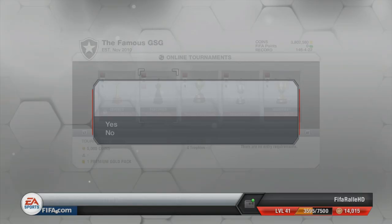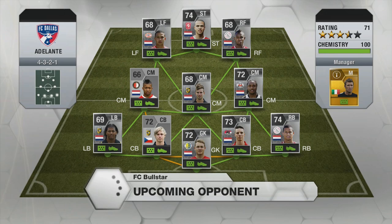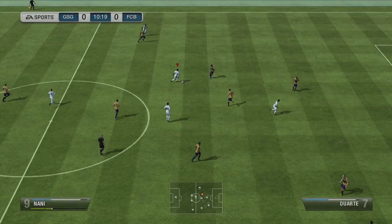Hey guys, it's FIFA Rally here, and welcome to episode 32 of Let's FIFA 13. We start this episode off by going into the Spring Classic Tournament. There's 5,000 coins to get and a premium gold pack as well, so not too bad stuff to win there.